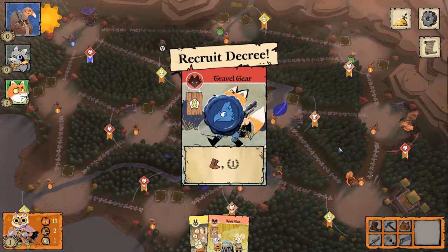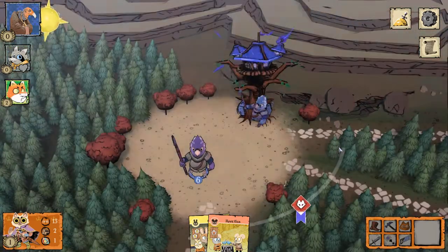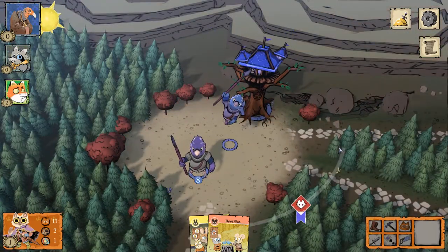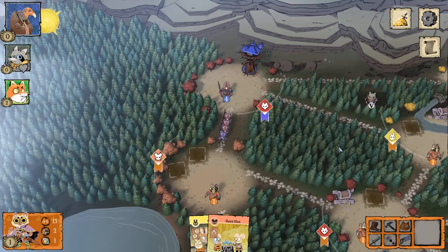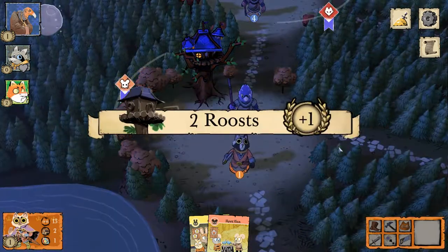So I lose a card — not a big deal — but I get a victory point, which is nice. Going after the agitators can be a good way to get a little bit of extra victory points here and there, but I've got to get rid of cards to do it. That's it for my actions. These work pretty much like you'd expect a typical faction to — three actions, different things we can do, nothing too crazy. It's more about dealing with everybody else.